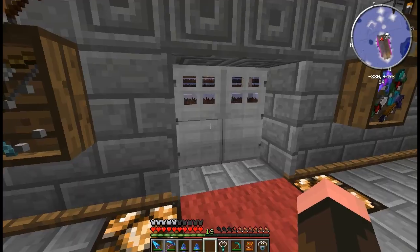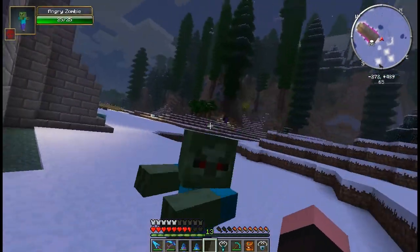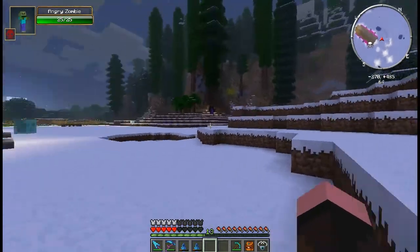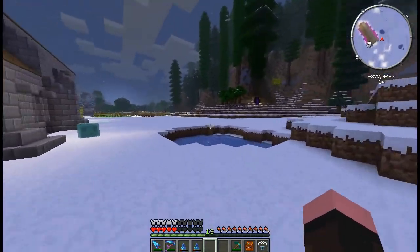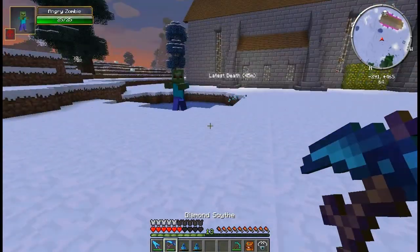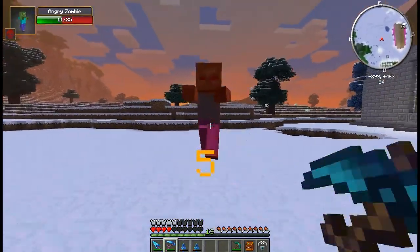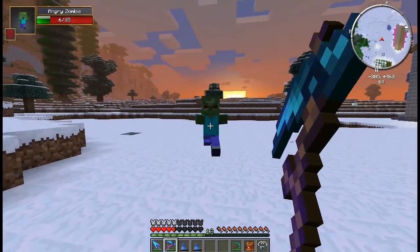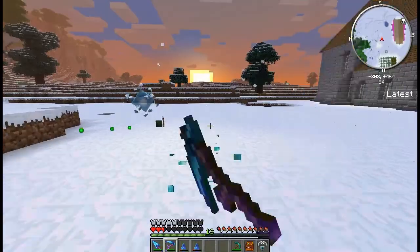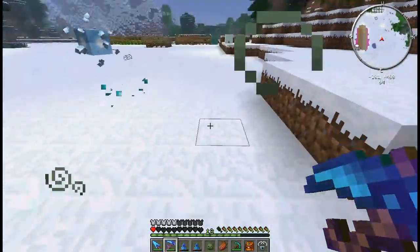I have enough blood and enough souls and I have my talisman. Here's an angry zombie - be angry on me, zombie! Oh goodness, you're hurting me - look at that, it saved me! Now I need to get away. The amulet broke, and it used up blood out of my blood keeper and souls out of my soul keeper. And I got a zombie head out of that deal.